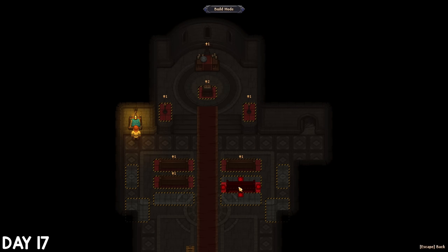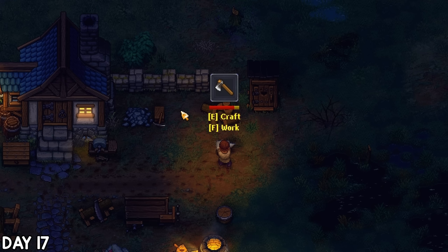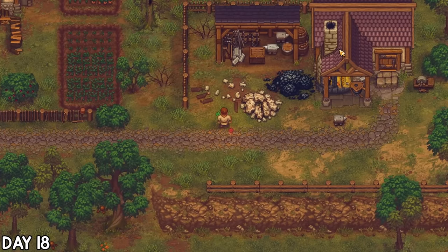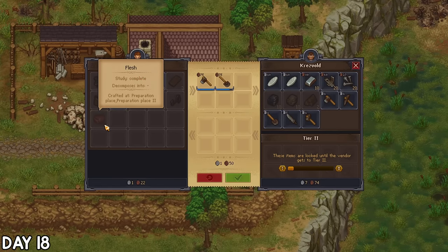I did manage to gather everything I needed to build a couple more benches that night, and also unlocked some better tools — managing to get a better axe and shovel before running out of iron. On day 18 I cleared up some of Kresveld's yard whilst waiting for him to rise for the day. I found out I could sell my old weapons to him, then wandered through some other parts of the village and found my first honey.